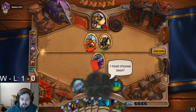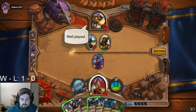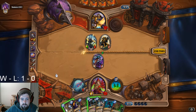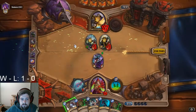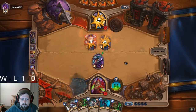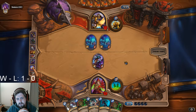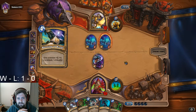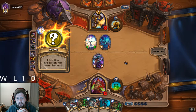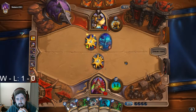I backstab this, and then... Preparation, play Blade Flurry. That was kind of excessive but I've also got the Sprint in my hand. That's going to hurt. He likes spamming 'Well Played.'